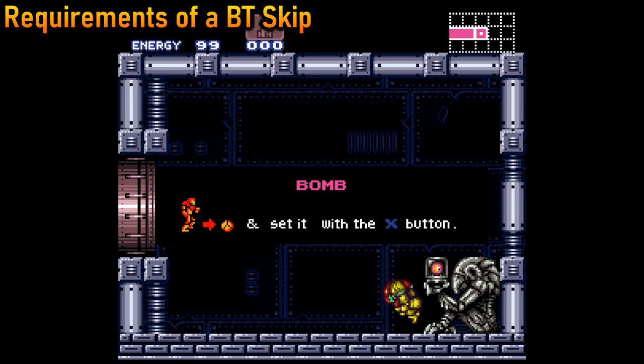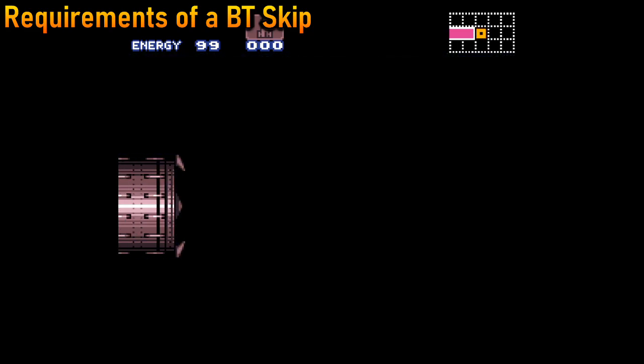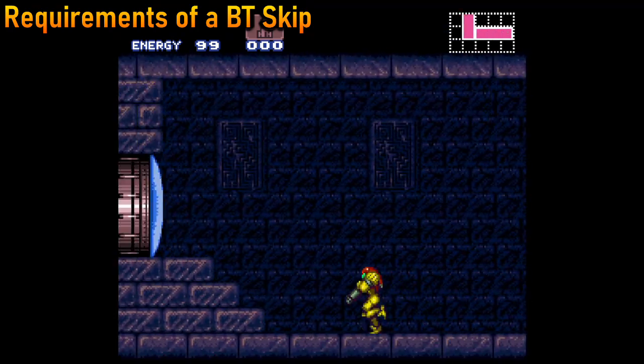When exiting the room, Samus will need to turn around while spin jumping as she goes through the door. This technique is called a wall check, and it engages the door transition earlier than if she had not turned around.